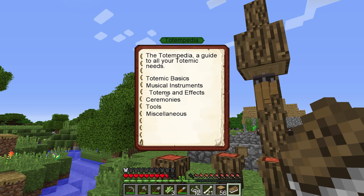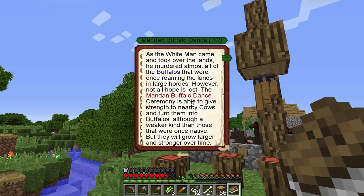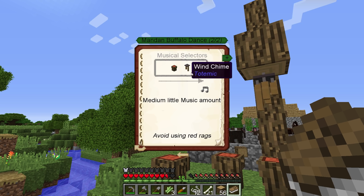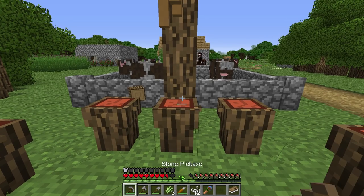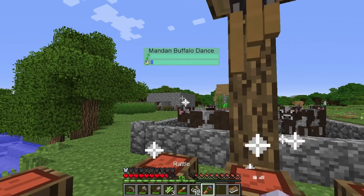Let's go back here and look at ceremonies in the book. Go down to which one we need - the Mandan Buffalo Dance. You can read down below: the ceremony is able to give strength to nearby cows and turn them into buffalos. Although a weaker kind than those that were once native, they will grow larger and stronger over time. It says you need to hit a drum and then hit a wind chime - those are the musical selectors.